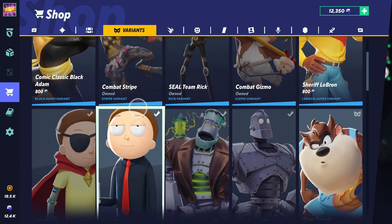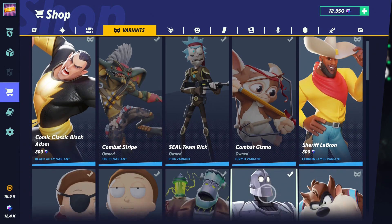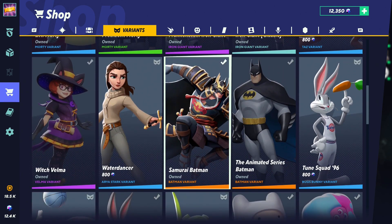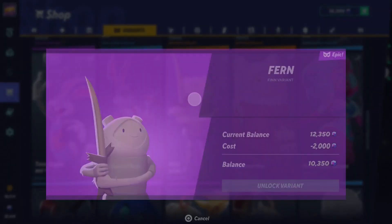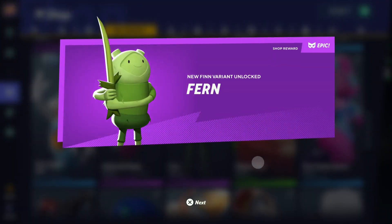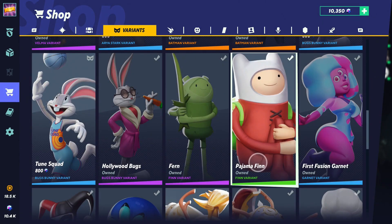So what else do we have? Pass on Sheriff LeBron, I don't play him. Tune Squad Taz is okay. But this Fern is a no-brainer — absolute no-brainer, buy it immediately. Fern EXP maybe too, we'll see about that. That was an easy one.